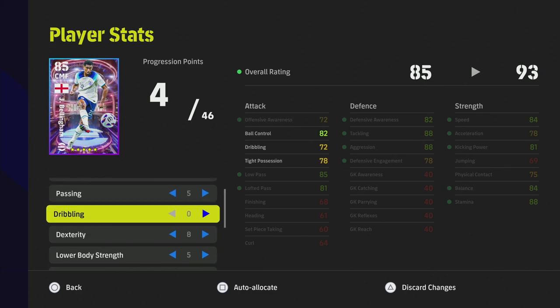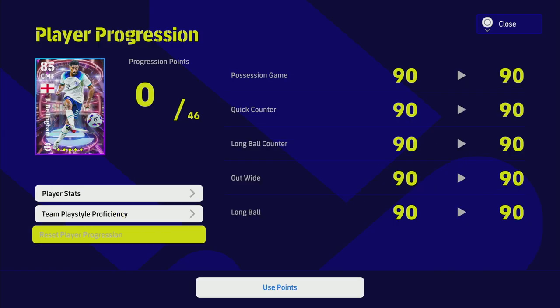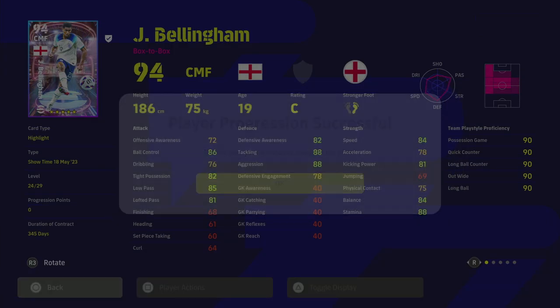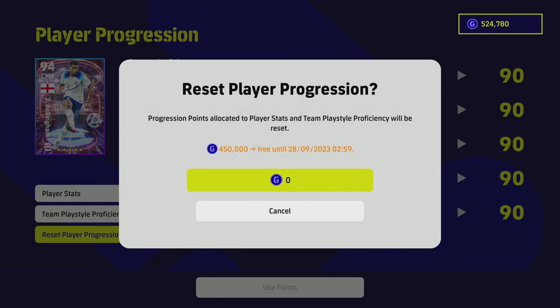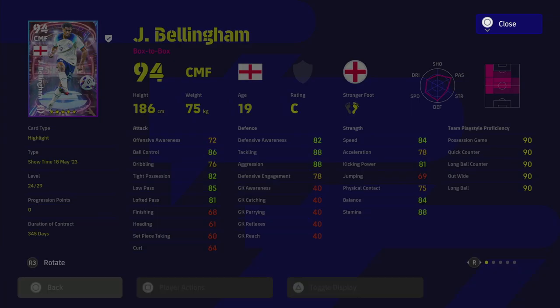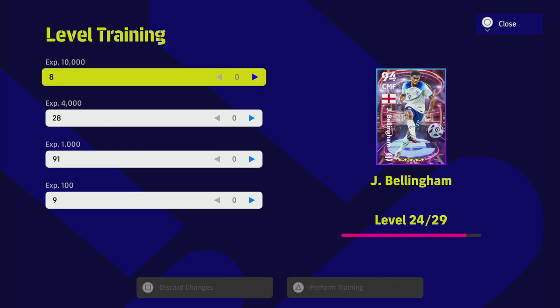When I use these points it's going to train up the player again, and I can go back in and reset him as many times as I want. This will cost GP once the trial period is over. A lot of people have also been asking: if I train Bellingham up to level 29 instead of level 24, what happens?